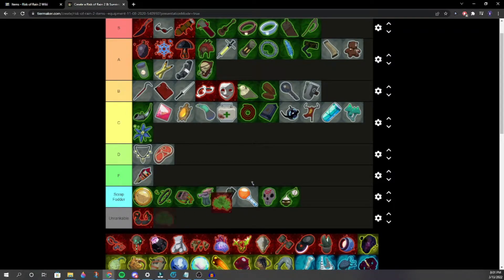Someone says Tesla Coil is low S tier with Clover. The Purity user disagrees — shut up, Purity user! Would you rather have Harvester's Scythe? That depends on vitals.